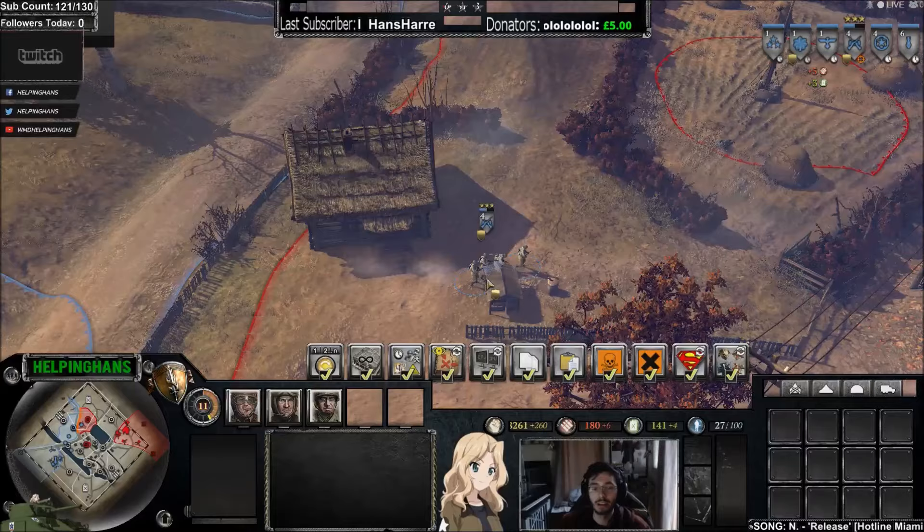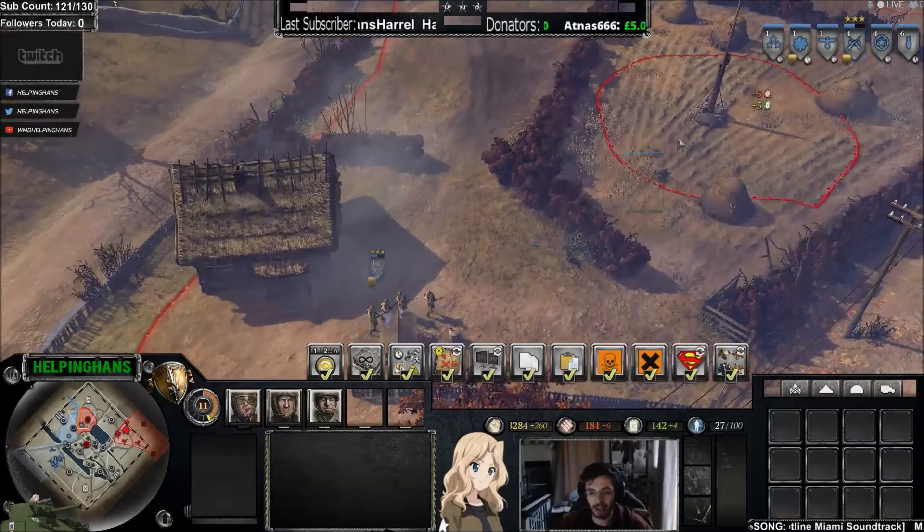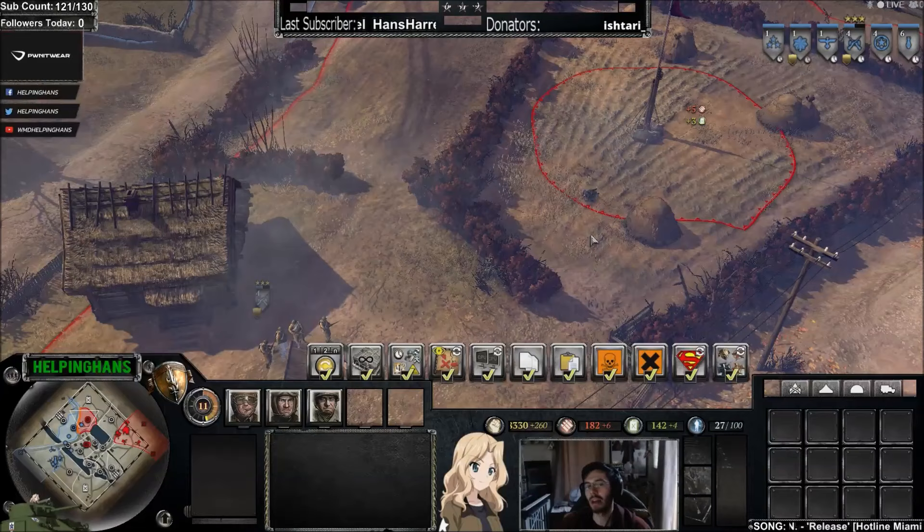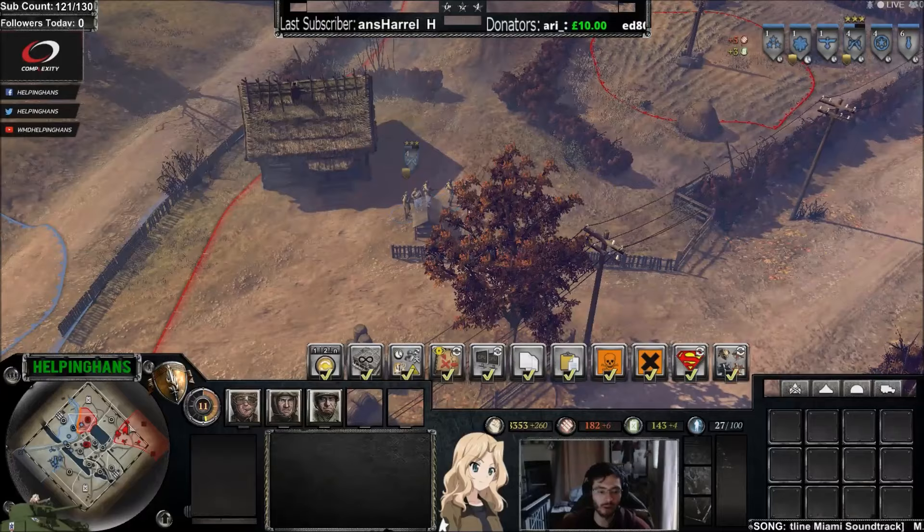That's how you can deal with a sniper. However, this is quite micro-intensive—jumping in and out of a house. Against newer players they might get frustrated and pull their sniper back, which means it's not doing anything useful. It might even distract them from something else on the map. So if you're not busy anywhere else, it is worthwhile.